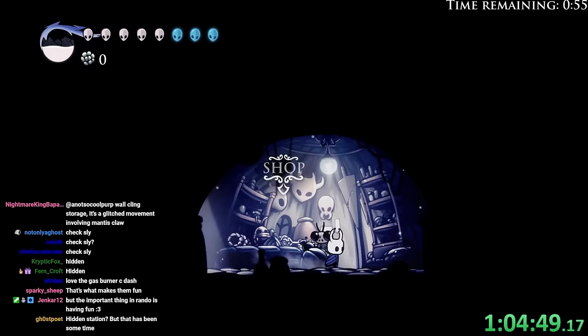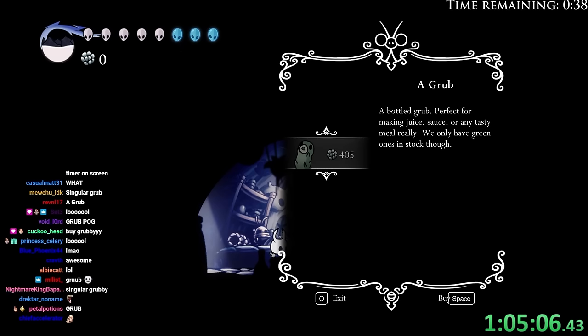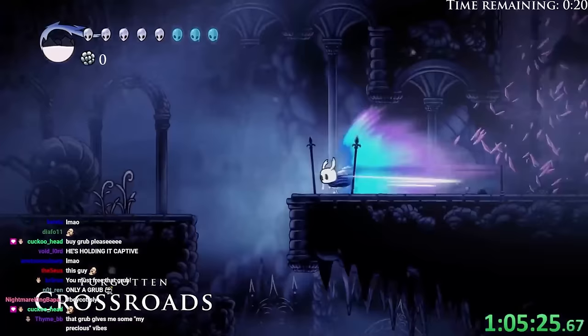A grub. Just a single grub. This guy took a single grub hostage and is now selling it against a ransom of 405 Geo. Hashtag boycott Sly. Look at what he's doing — don't make business with him. He's a terrible person. He only cares about financial gain and does terrible unethical things to get that money.